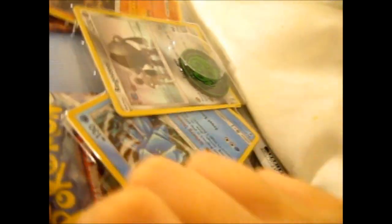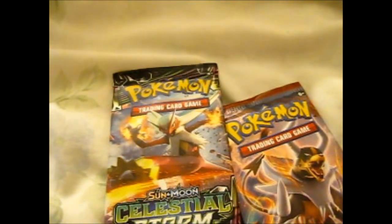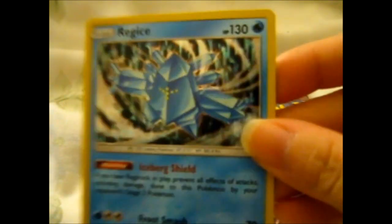So let's get into this. It also has a code card, by the way. On the right it is a Breakthrough and a Celestial Storm — awesome. Let's see if I can take these out without too much damage. There is the Regi-Ice.